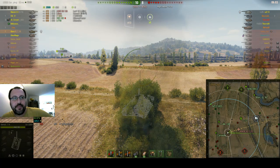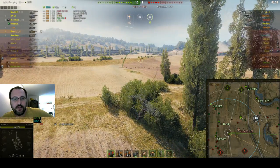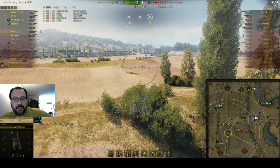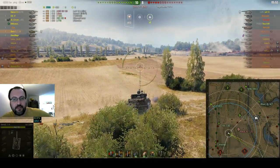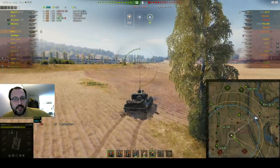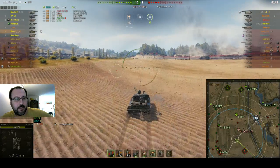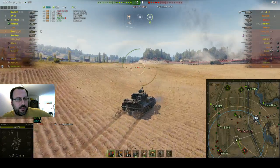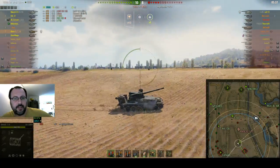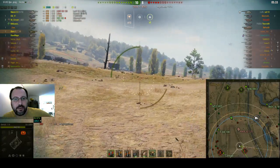Our T44-100 and Conway are simply just chilling at the back. Conway is slightly moving but nothing really major that could help us with our damage. Someone in chat is complaining about spotted and lost — it's not lost. That's just complaining in the chat.